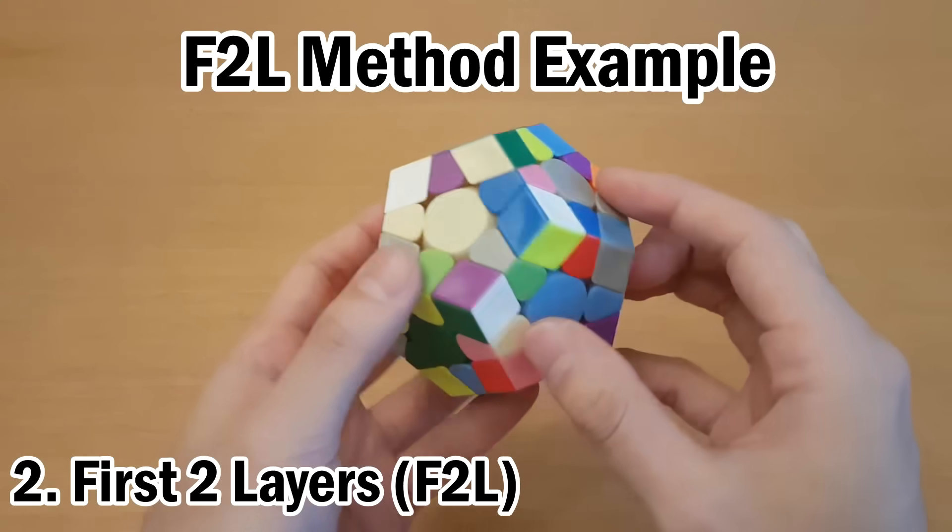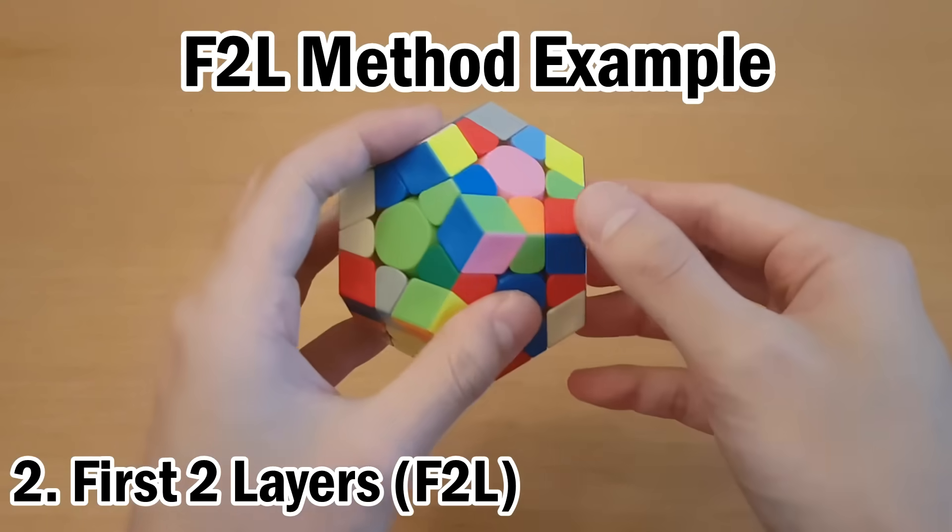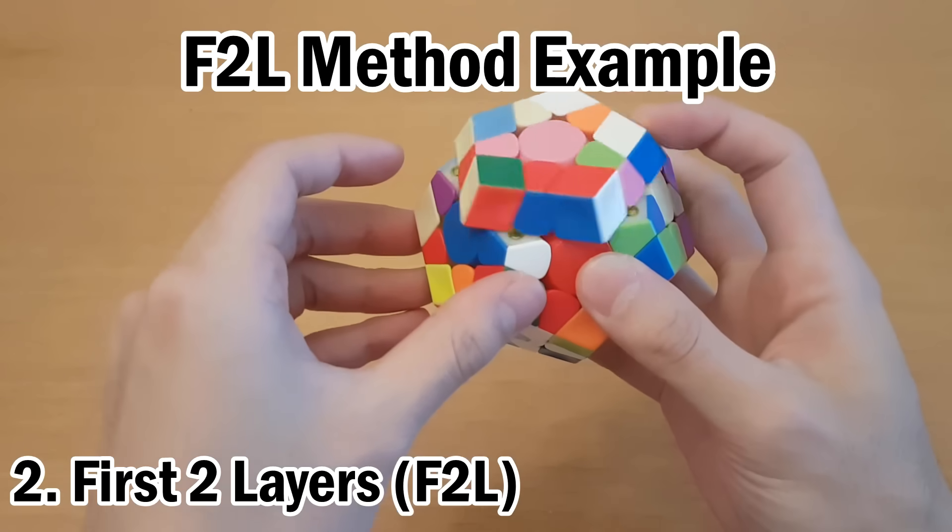And if you know F2L, an example is just get them both into this approximate area, and then you can pair them up how you would in F2L — so that could look like this. And then just insert.